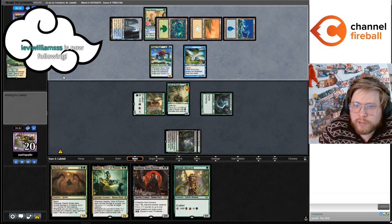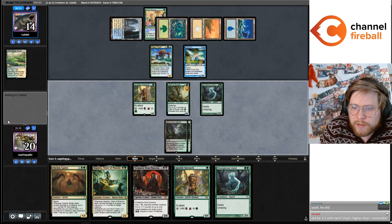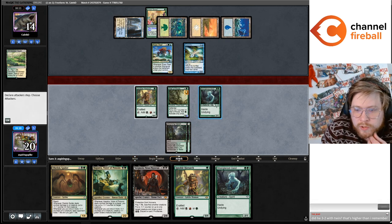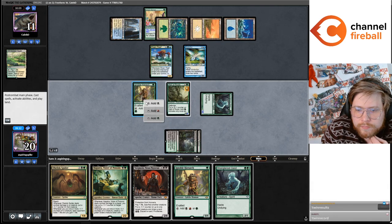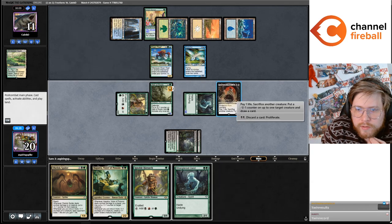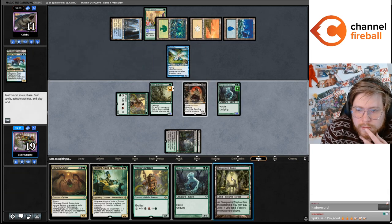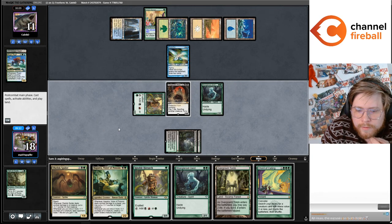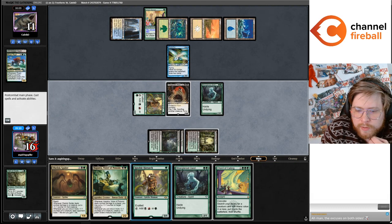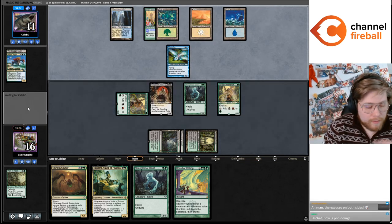I feel like Elementals is a pretty good Yawgmoth matchup, just because the elementals are so good. Let's attack for three with Strangleroot Geist, then Yawgmoth. Start off by killing the Reef by sacking the Geist. No Solitude is huge. Let's try to draw Young Wolf — alright, let's maybe not over-commit too much. Just wanted one more look at the Young Wolf, but we're set up to kill next turn.